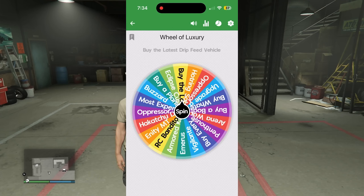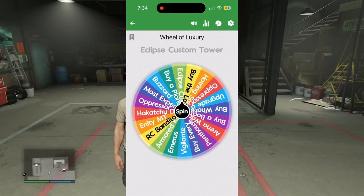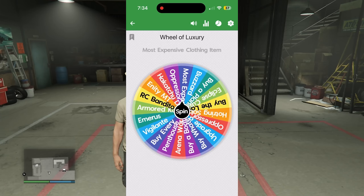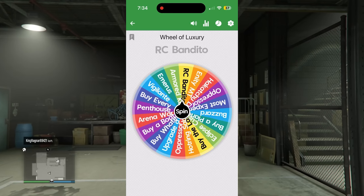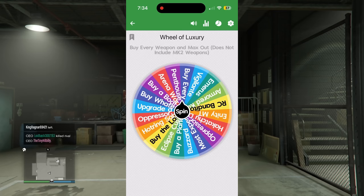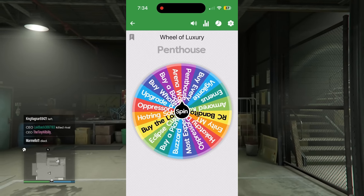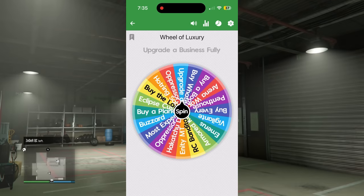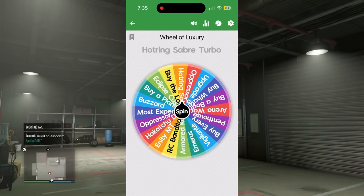First, let me show you the Wheel of Luxury. All the items on this wheel are things that pretty much won't give me much return on investment. The options include: buy the latest drip feed vehicle, Eclipse custom tower, buy a plane for a minimum of $1 million, a buzzard, most expensive clothing item, Mark II oppressor, Akashu drag, NCMT, RC bandido, armored Kuruma, Emerus, vigilante, buy every gun and max it out (not including Mark II weapons), a penthouse, arena war, buy a boat, buy whatever I want for at least $1 million, upgrade a business fully, a Pressor Mark I, and a hot ring Sabre turbo.